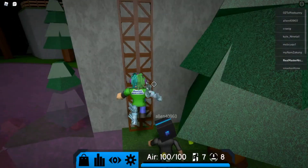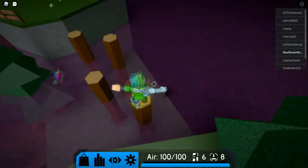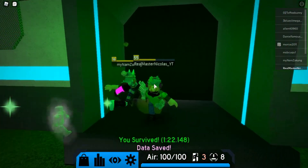Okay, tip number two: you can actually hold space to climb ladders faster. That's another tip you can learn.